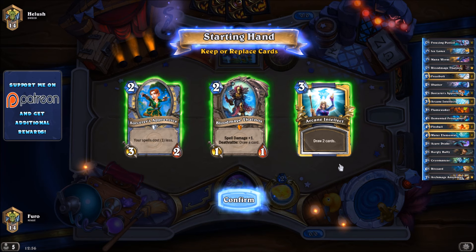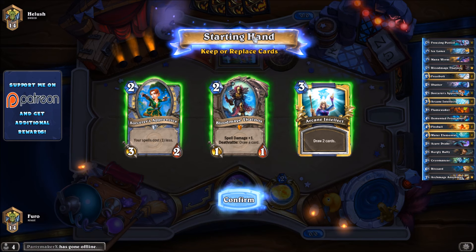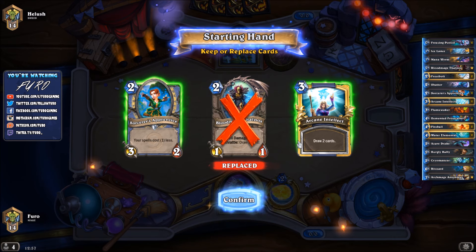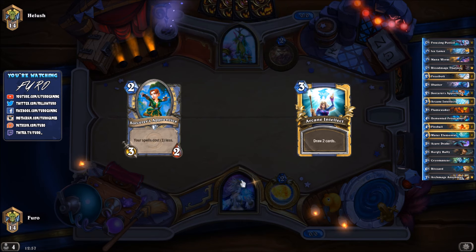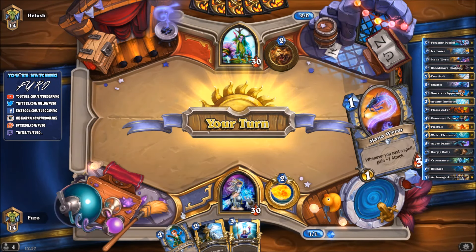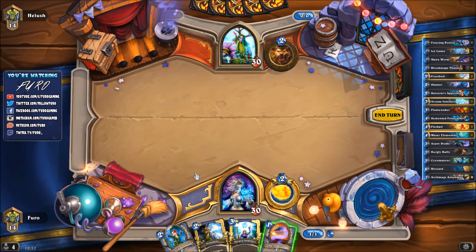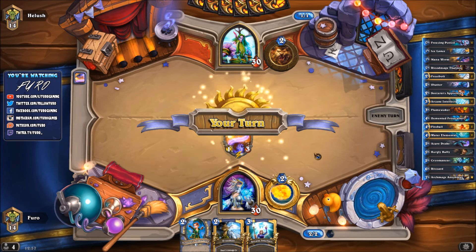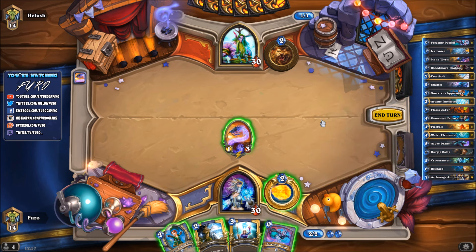Game three - and this time we're up against a Druid, which could be a bit tougher because the Druid will probably play some Jade stuff, boring as hell. We need to kill him in one single turn with Archmage Antonidas - that could give us a lot of burst potential against the Druid. Otherwise a huge Flamewaker turn might be very useful. We have the Apprentice and we're starting, with Arcane Intellect - keeping those two, dropping Thalnos, hoping to find a decent early card.